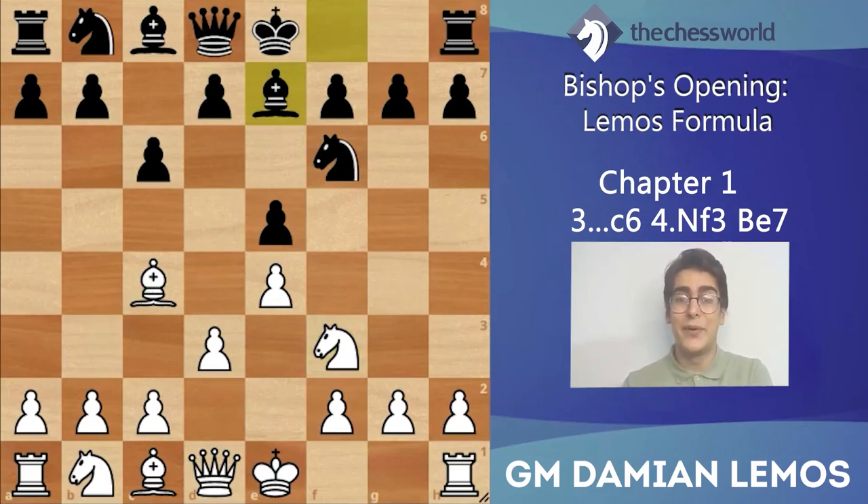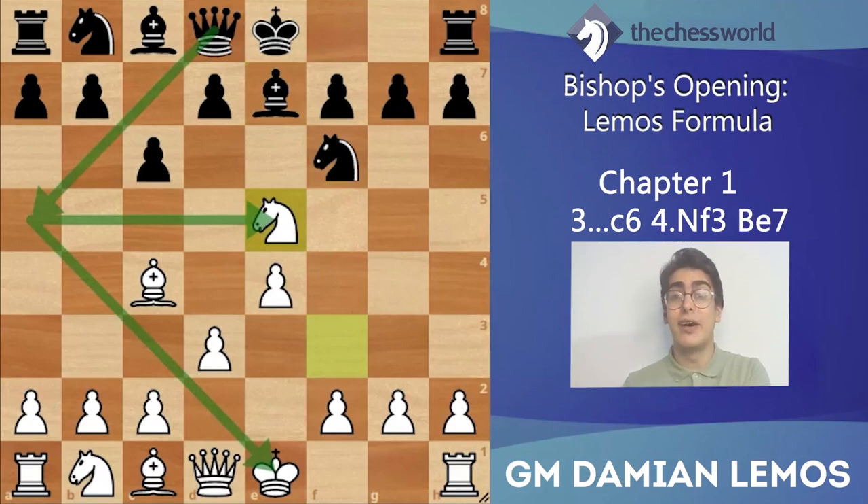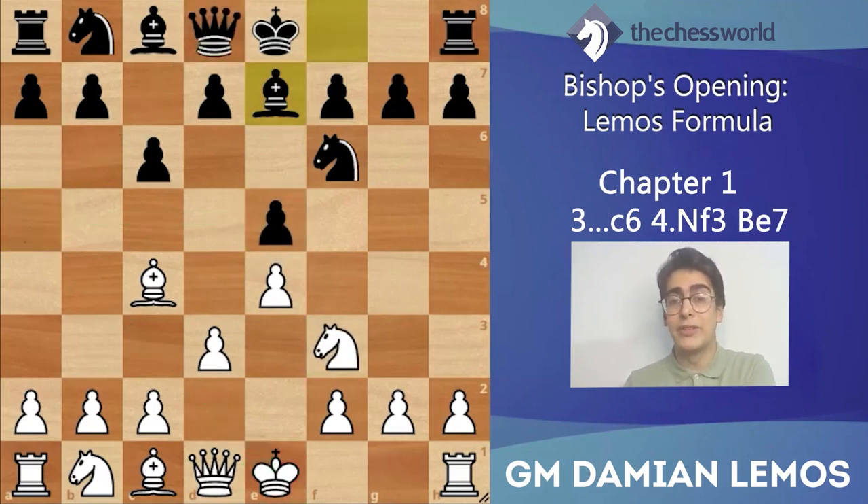After bishop e7, first thing to point out is that knight takes e5 doesn't work - we don't win a pawn here because black has queen a5 check and we lose a piece. So we're not going to take on e5 yet. I found a game where white played bishop b3 here, but let me mention a key concept: you'll find games where white plays bishop b3 first, and games where white castles.